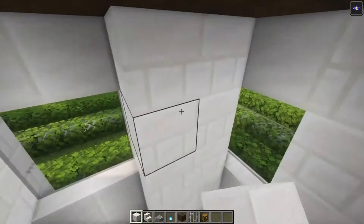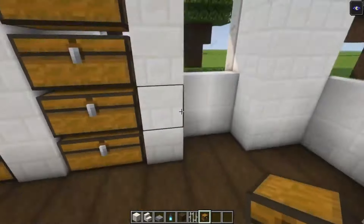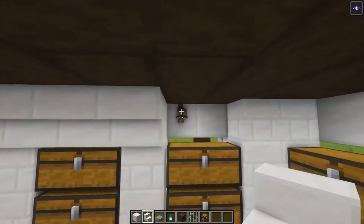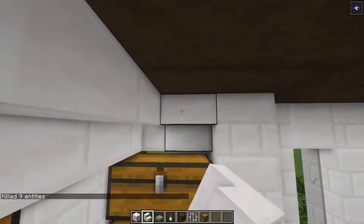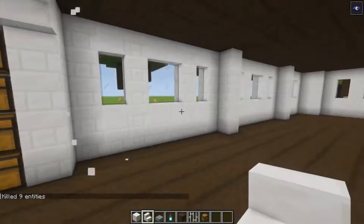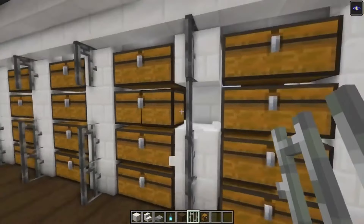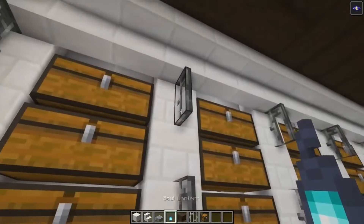Go in like that, then simply take your chests and place them in. After that take your stairs and go in like this, cover this up. Then to light this up add some iron bars going up and simply take a lantern and place it in.